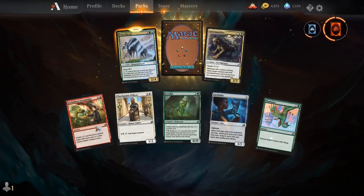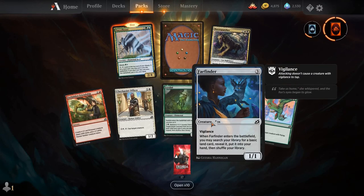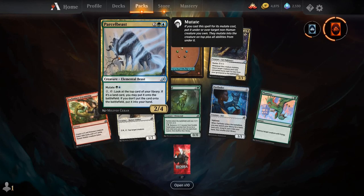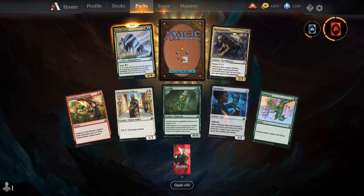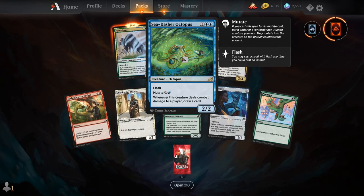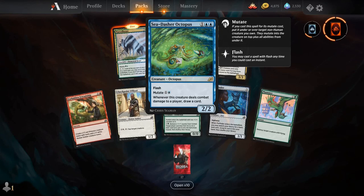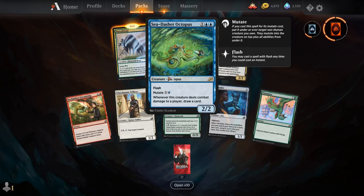Forbidden Friendship, Checkpoint Officer, Fertilid, Farfinder, Plummet, Necropanther, Parcel Beast — I think this is very good, it's so low on the curve for mutate. And our rare is Sea Dasher Octopus. For 1 and 2 blue, get a creature octopus with flash. You can mutate it for 1 and a blue. Whenever this creature deals combat damage to a player, you draw a card. I had a fun time in draft putting this onto the otter and just drawing 2 cards — it was really cool.